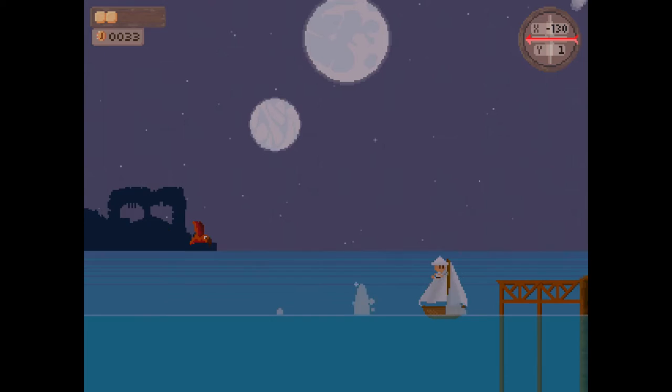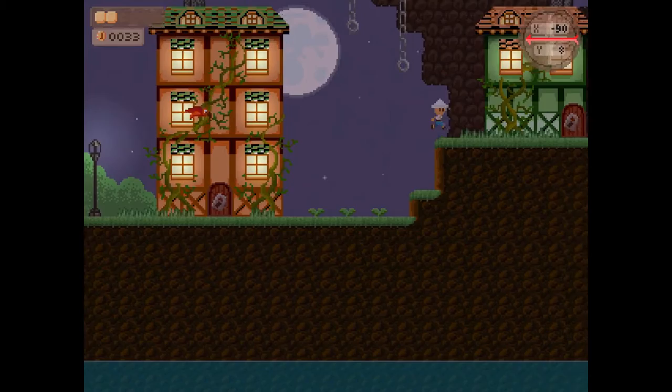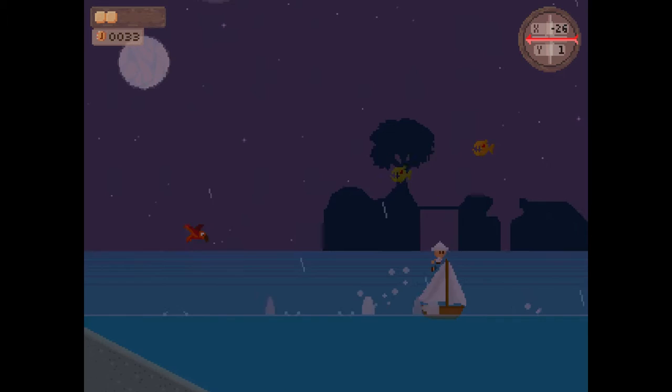At this point, what really matters is wind — what direction the wind is going. I'm pretty much going to hold right until I get to the temple. If I get good wind, I will make it; if I don't get good wind, I won't. That's pretty much RNG. I haven't done the math, but I think if you do everything on the world map perfectly, you have roughly a 50% chance, give or take. It's not terrible, but it's not great.